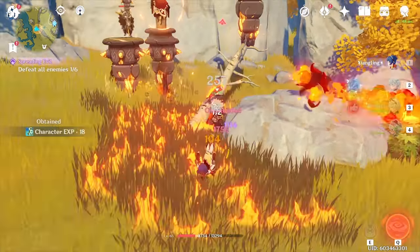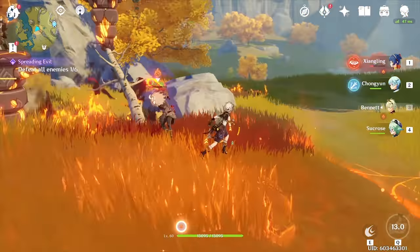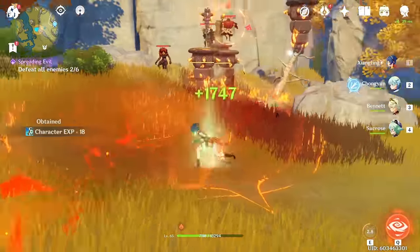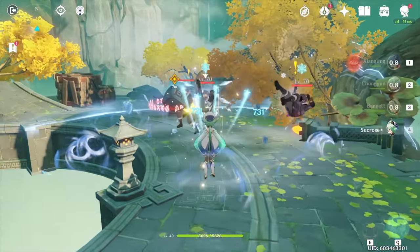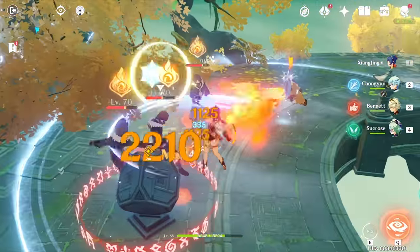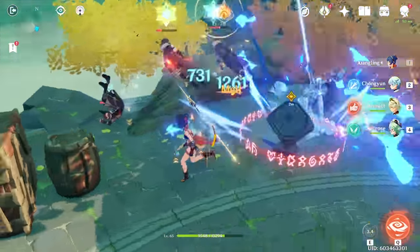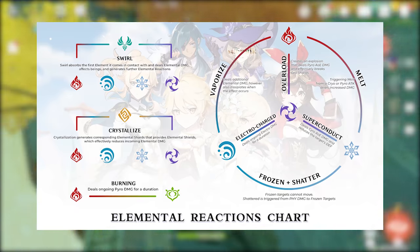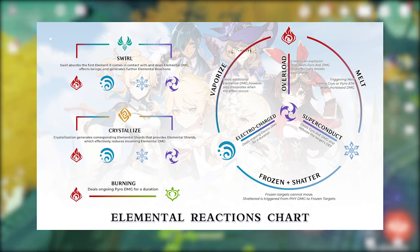We have to take both her element and her kit into heavy consideration when building a comp around her, because if she's our main character, we want a team that will set her up for success and amplify her damage as much as possible. So before we even begin picking characters to fill into our composition, we need to look at what elemental reactions we want to consistently trigger. I've put up a graphic showing every elemental reaction in the game, and you should spend some time figuring out what each one does.